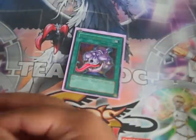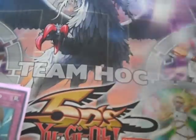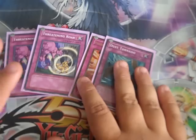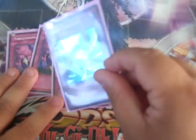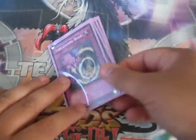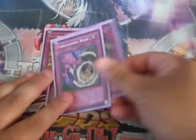One Pot of Avarice — filling the graveyard, I can reuse my Monarchs and Light and Darkness Dragon. One Brain Control — staple. MST — staple. Heavy Storm — staple. For the traps, essentially running four traps: two Threatening Roars — not really a big fan, but it slows down my opponent and allows me to have access to monsters so I can tribute. One Dust Tornado to get rid of back row. One Phoenix Wing Wind Blast to get rid of Synchros. I'm going to be testing Spiritual Water Art — Aoi when I get them, I had to order them because I couldn't find any.